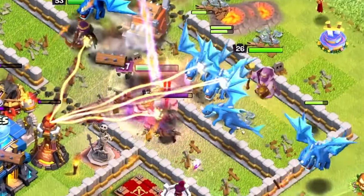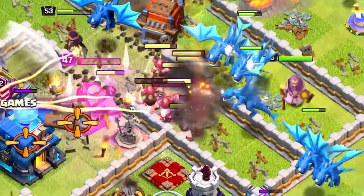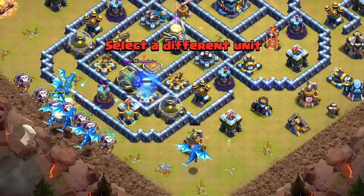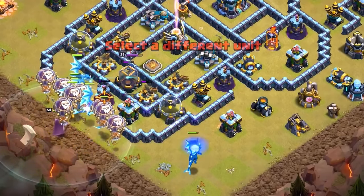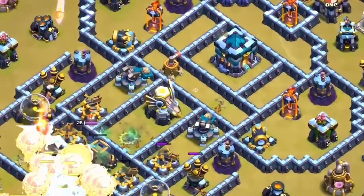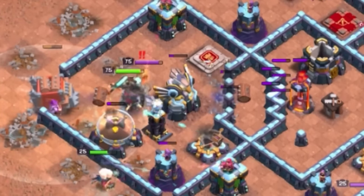However, things would start changing around town halls 13 and 14. The game started becoming a little bit harder for air attacks, with 3-stars becoming less common at these town hall levels. This obviously led to an emergence of more ground attacks, meaning walls were becoming more important again.